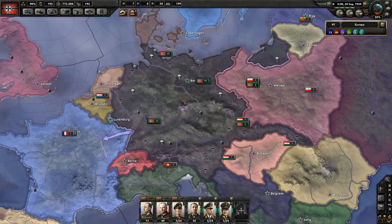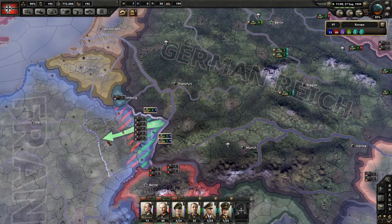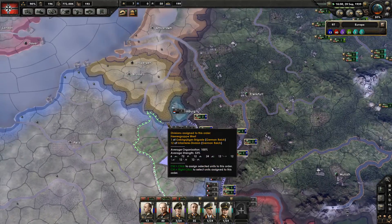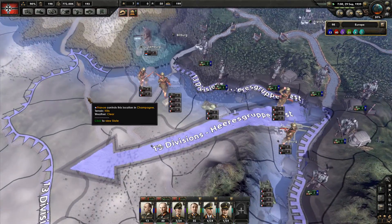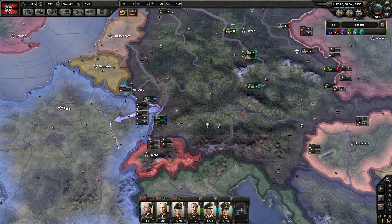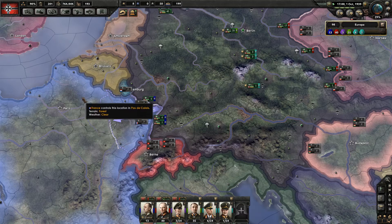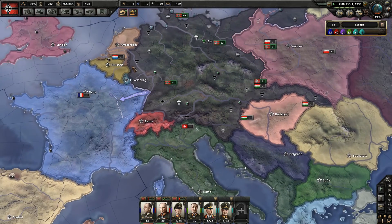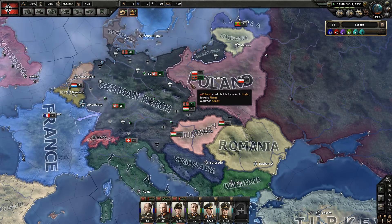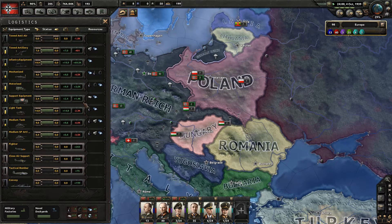France supplying resources for the German war effort — well, I think they think they are safe behind their Maginot Line. And it might not be wrong of them, but we can always go through Belgium and the Netherlands to get into Paris. That is what we're going to do, and yeah, things are going well.